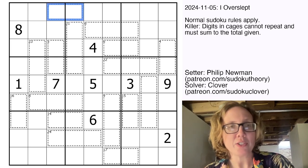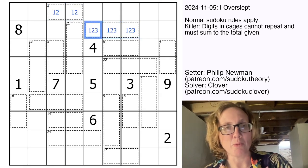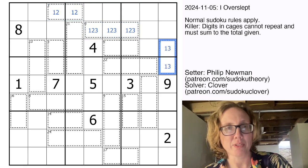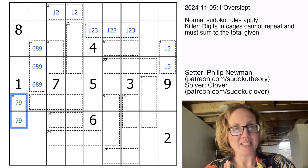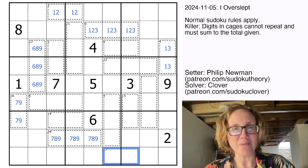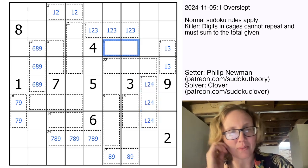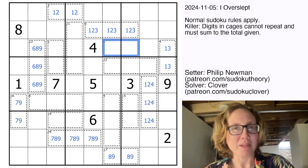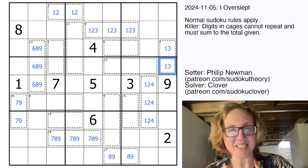A lot of these cages only have one possible way to make up the sum. 3 can only be 1 and 2. 6 can only be 1, 2, and 3 in three cells. 4 can only be 1 and 3. 23 is only 6, 8, and 9. 16 is only 7 and 9. This puzzle really majors on these one-possible-way-to-make-the-total cages. 7 is always 1, 2, and 4. Knowing these totals off the top of your head is very powerful in this killer Sudoku.